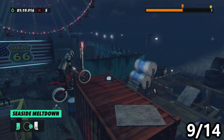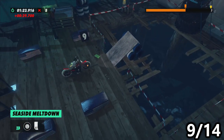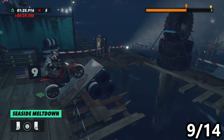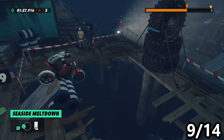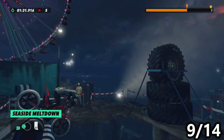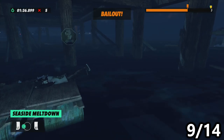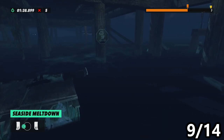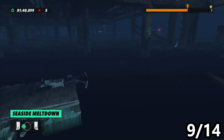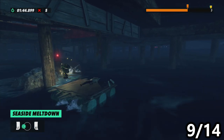Now on Seaside Meltdown, work your way past checkpoints 7, 8 and up to number 9. At checkpoint 9, bail out and go underneath and behind you. There is a small raft in the water — hold Y or triangle to grab onto it, because if you don't grab on you can slide off. The raft will then take you straight to the squirrel and you should automatically pick it up.